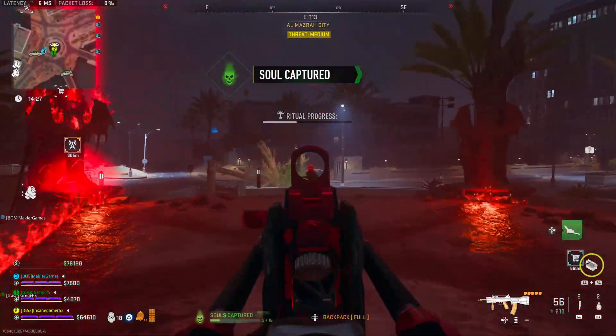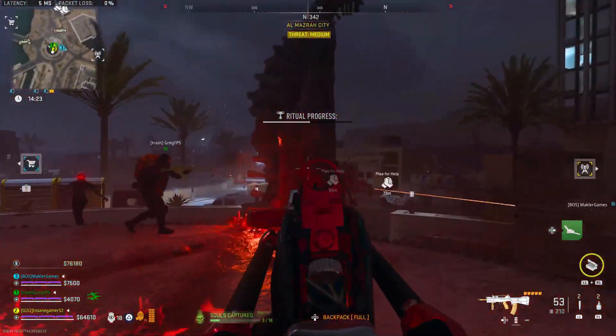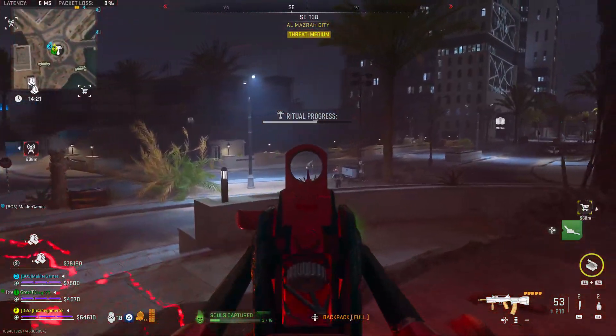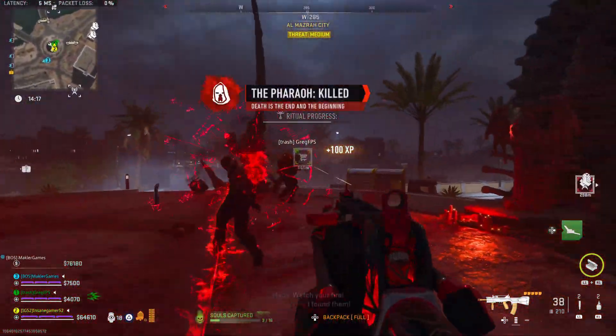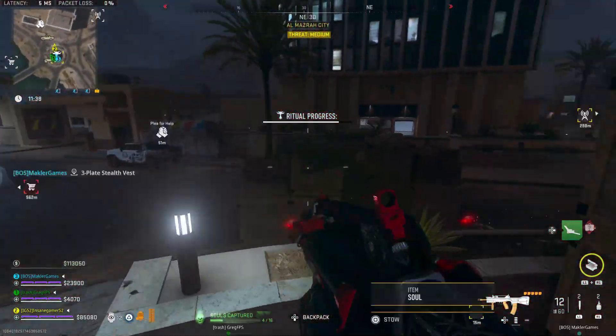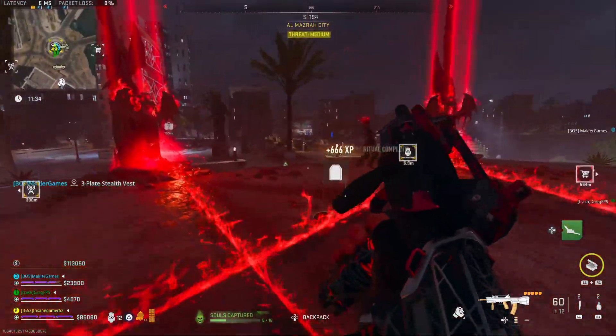Each ritual will take 25 seconds and cause a bunch of zombies to spawn around the area. During this time, you don't have to stay on the Altar, but if you go too far away, it will reset your progress for that ritual when you come back. After each ritual that you complete, the activated pillar will shoot a red beam into the sky, which makes it very obvious that you're there.